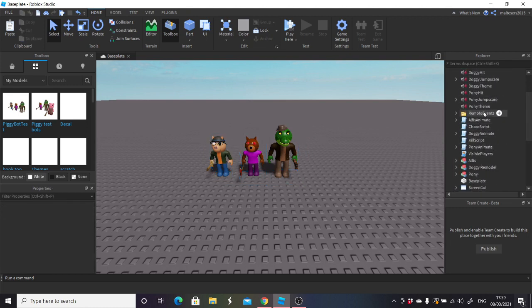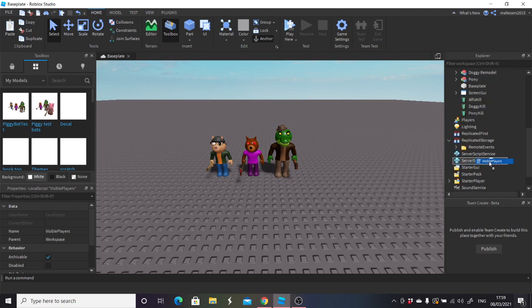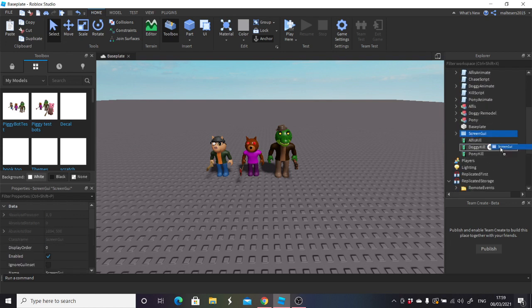You'll see it says remote events — it'll probably say on your replicated storage. You want to drag this into replicated storage. Then grab visible players and take it down to starter player, put it in starter player scripts. You also want to take screen GUI and put it into starter GUI. Once you've done that, that will be everything you need to do there. Now we're just going to add to the skins.